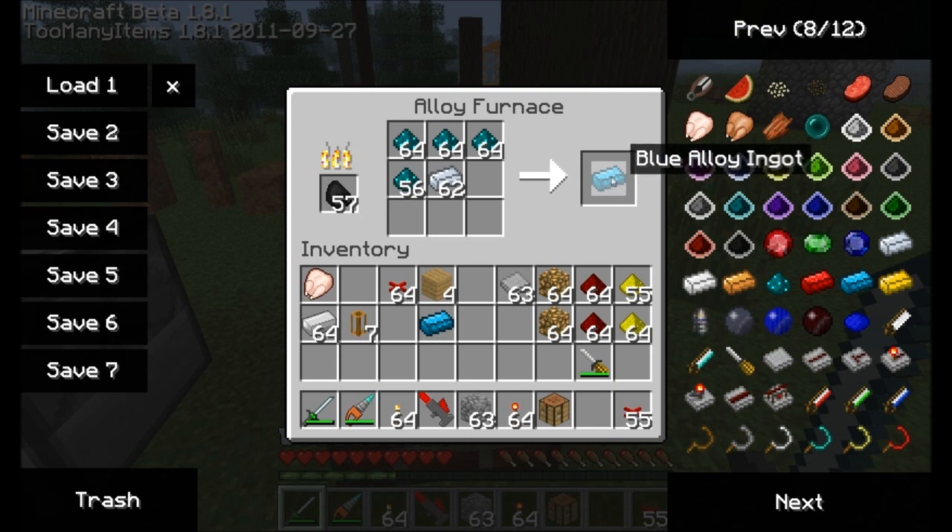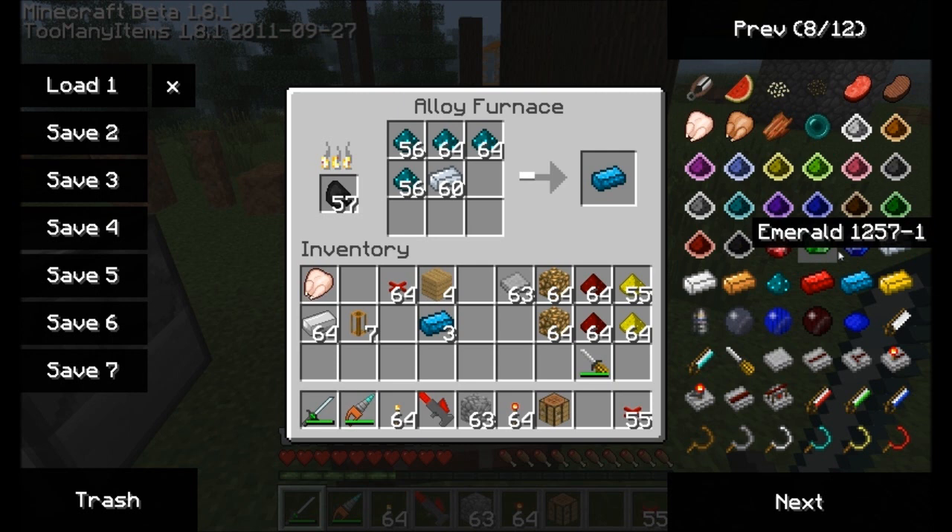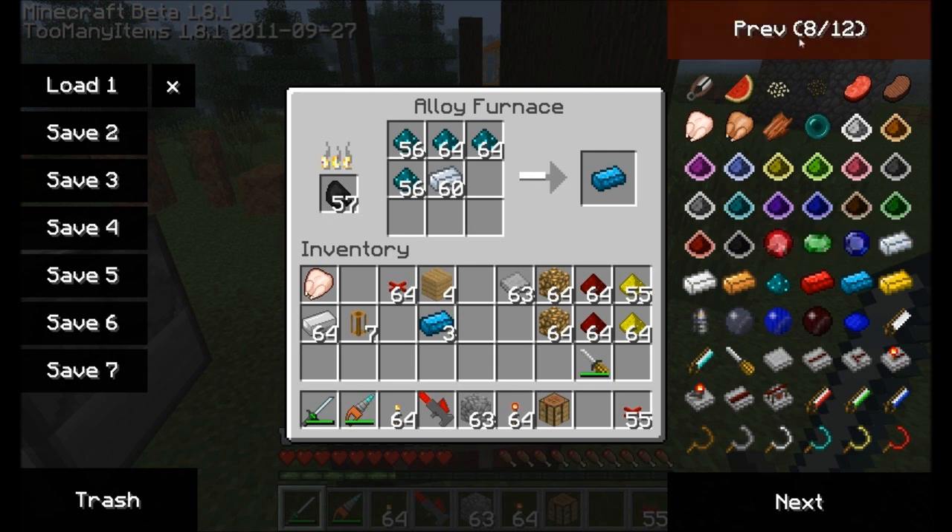Looks like I have enough for now for the first recipe I'm going to make. So let's make ourselves a blue alloy wire. We've seen red alloy wire, which carries redstone signals. A blue alloy wire carries electricity, similar to industrial craft electricity. I'm going to be making equivalencies to industrial craft just because they both have to do with electricity, but this is pretty different. So keep that in mind.